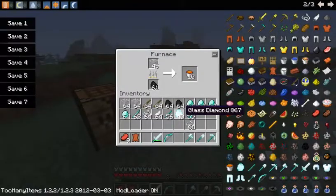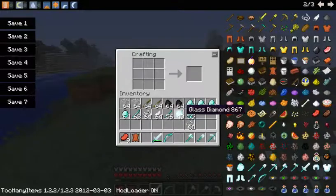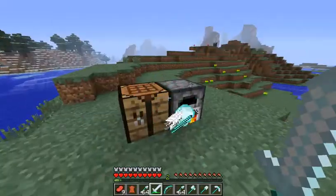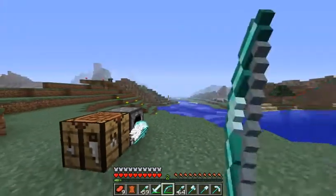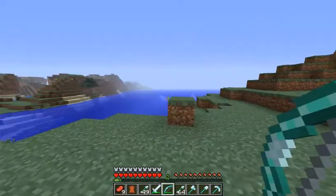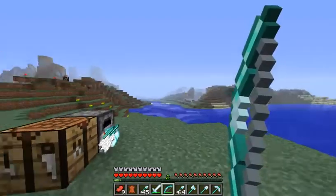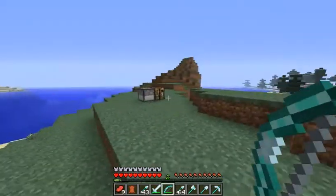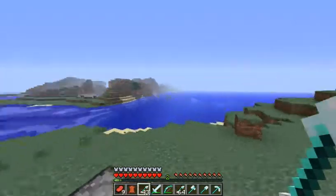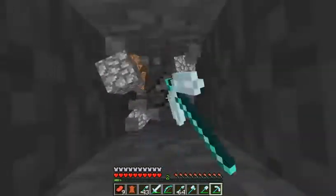That's basically all this mod does. I forgot to show you how to make glass arrows — you put this, this, and that, and it makes you 64 glass arrows which you can use with the bow. For some reason mine aren't shooting — it's one of those stupid bows. This may be a bit buggy but it's still really cool with these other tools. Thank you guys for watching, the link will be in the description.